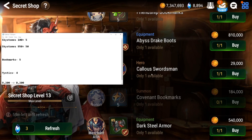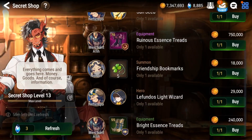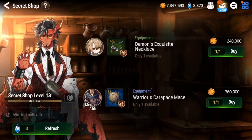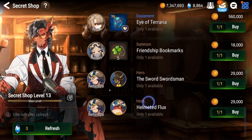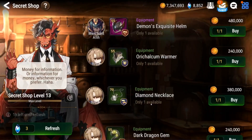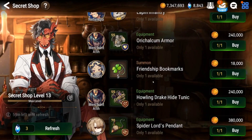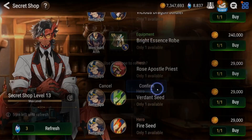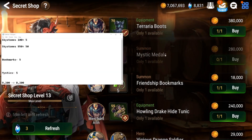This has definitely paid off, it just doesn't seem like it because you're using sky stones to refresh the shop over and over. It'd be sick to get back to back to back bookmarks but the chance of that happening is slim. I have had a bookmark and a mystic pop up on the same page before, and that actually was today before I decided to record this. At the end we'll try to do the math and see how worth it was - I think 200 sky stones for a mystic single would probably be worth it.